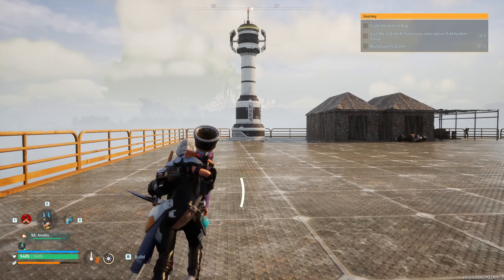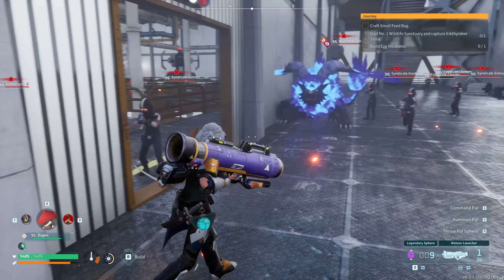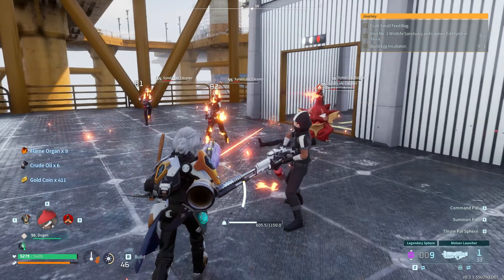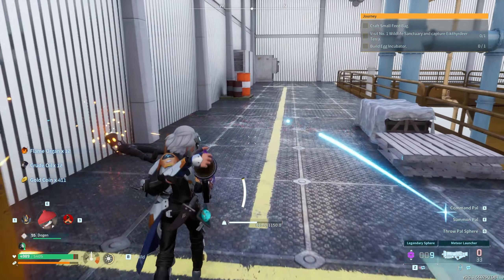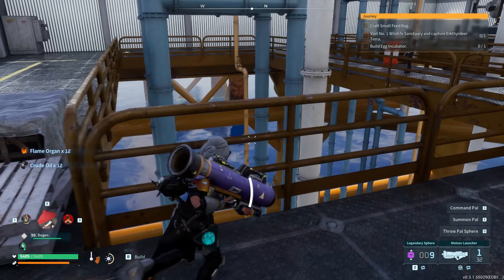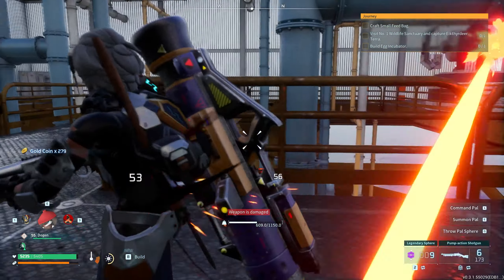Note that the turrets and lasers will respawn when you return to do the oil rig raid a second time. You essentially want to make it to the room at the end of the oil rig — that's where your main loot will be, in a chest that contains all the loot you'll want. This is a decent way to get a bunch of oil, since oil rigs take quite a long time to produce a significant amount, so this is your next best thing.